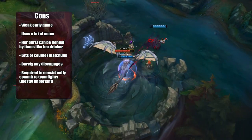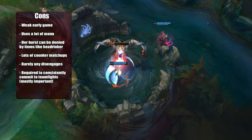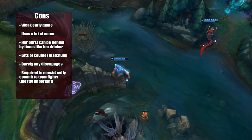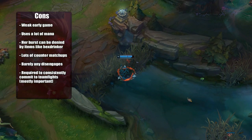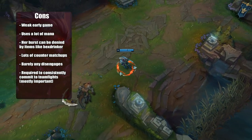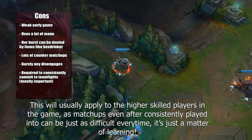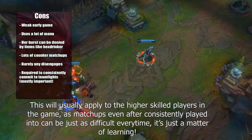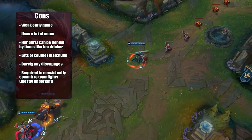Like taking Seeker's Armguard into AD champions, Hexdrinker can deny Diana's one-shot potential especially before she has kills. She does have counter matchups into Mordekaiser, Irelia, Syndra, Swain, and Heimerdinger. But if you've mastered Diana, there's no such thing as a counter matchup — you've learned to fight into those champions. Counters matter more when you're new to her, but you can always master the champion and do well into any matchup.